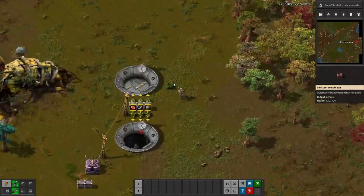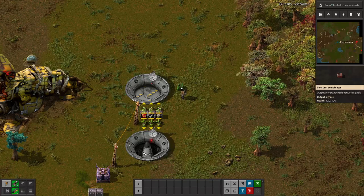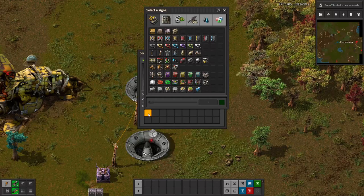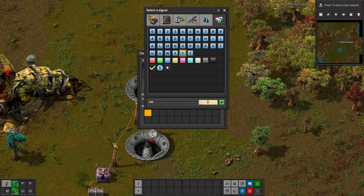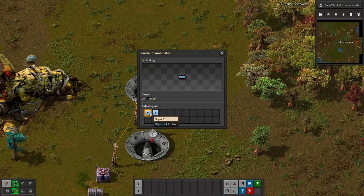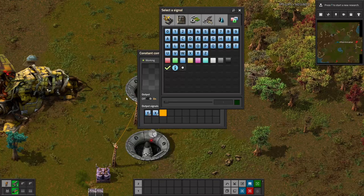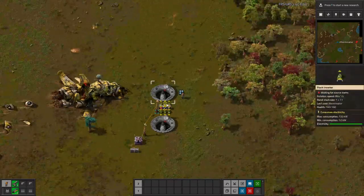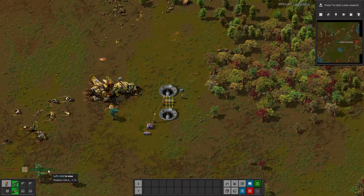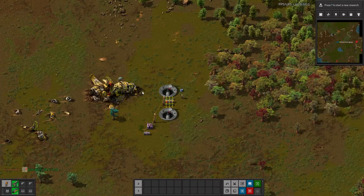For the combinator, you can kind of have it auto-fire in a way. You can't have it auto-target bases like artillery, but you can set coordinates. You set a constant combinator and use X and Y to designate coordinates — for example, Y 150 and X 78. Then you add an L signal for launch and connect it up to the silo, and that tells it to launch.